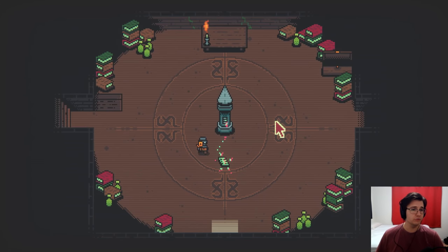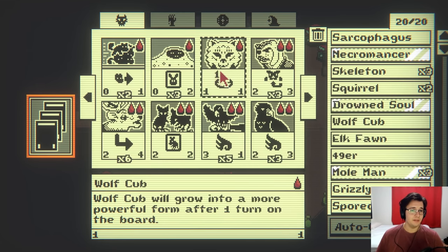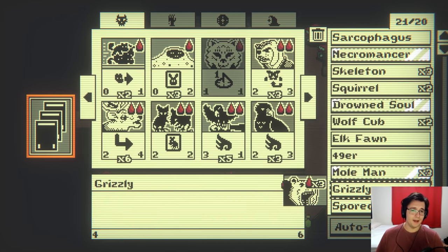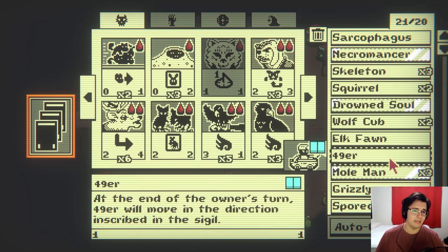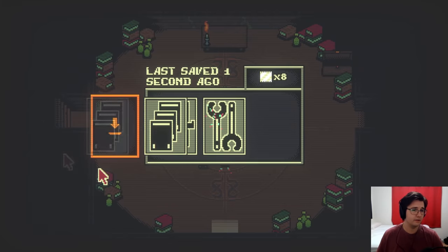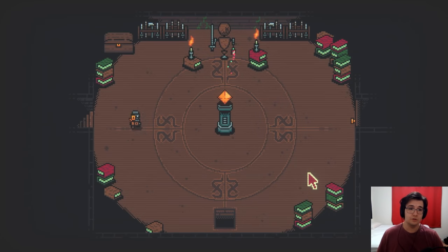I can open the door for you. Yeah, hold on. Let me work on my deck first. Wolf Cub is excellent. I will get rid of probably a Mole Man. 49ers are kind of weak though. I think I'll get rid of that instead. Mole Man's really good for stalling. Just stall until I get good stuff.